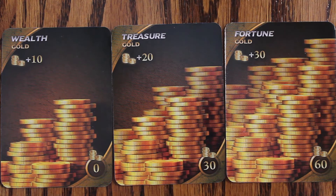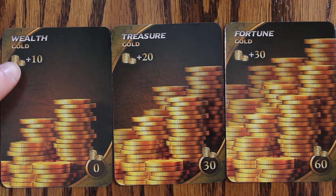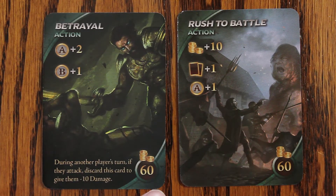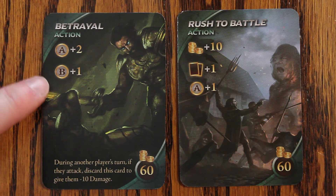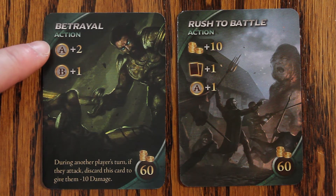These are gold cards. Their cost is in the lower right hand corner and in the top left it tells you how much gold they are worth. These are action cards. Their cost is in the lower right hand corner and then along the left side of the card are symbols telling you what they do.